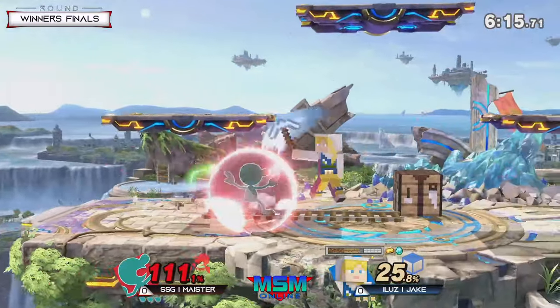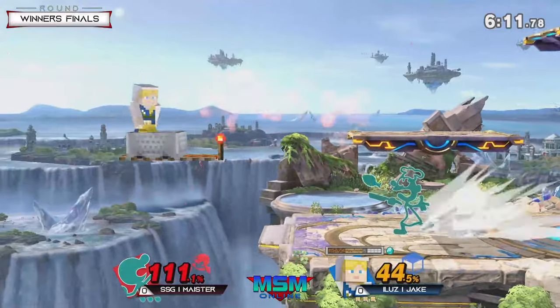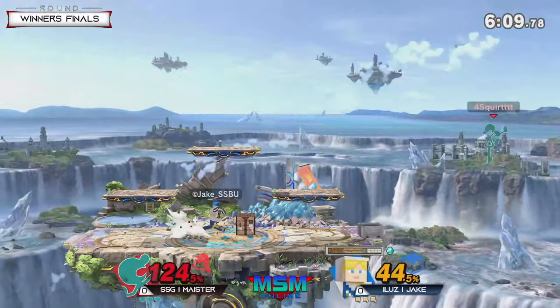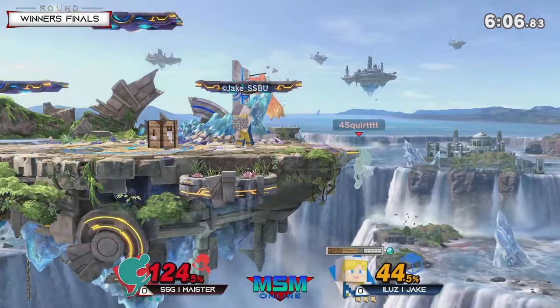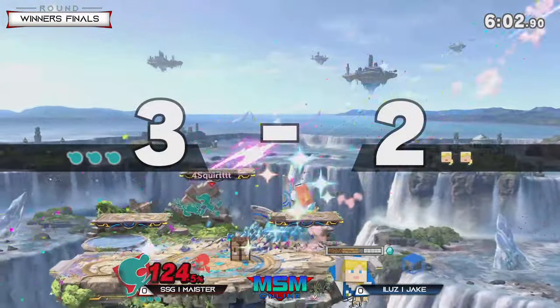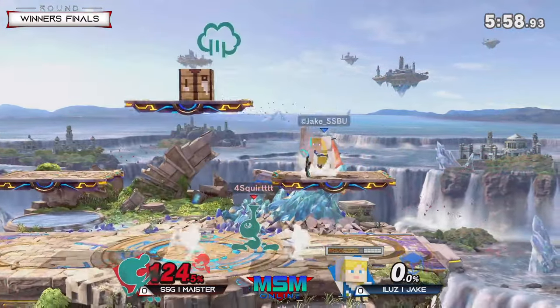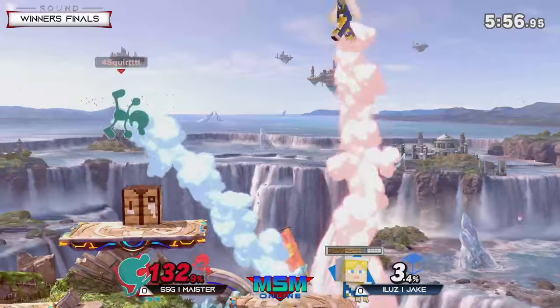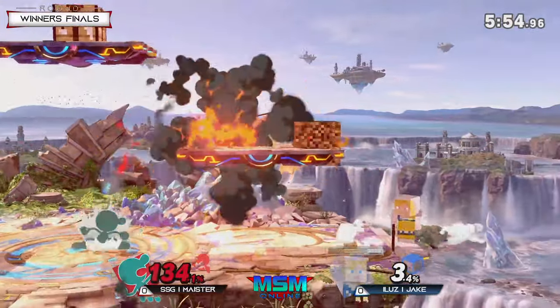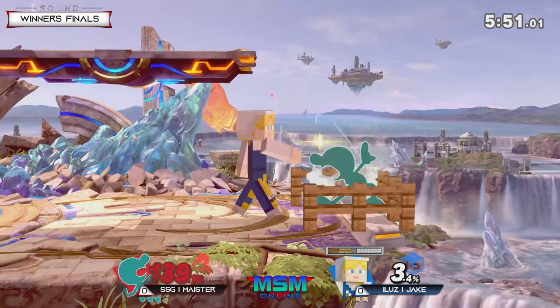It's been rough for Meister. Jake escapes mid-stage, the minecart — Meister won't avoid that. Grab, Meister sent back off stage; he hasn't been able to use the bucket to deal with minecart yet. That down tilt left and Meister actually sneaks away with that first stock. Jake was definitely winning most of those neutral exchanges but Meister with a really good call-out there.